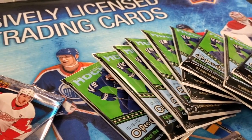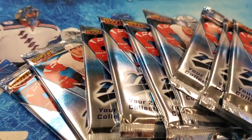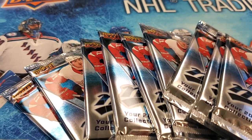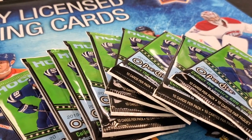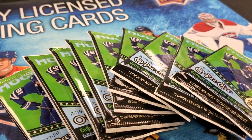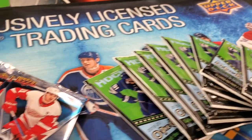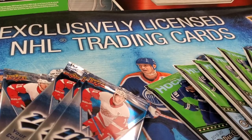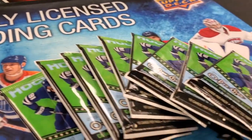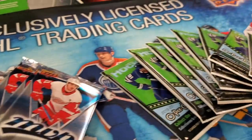My favorite of the two is MVP, because you at least get autograph options in here. And I like the inserts better in OPG — you've got much more variety of inserts, some nicer-looking inserts. I find MVP pretty plain. So we're going to do the compare, see what kind of hits we can get today. We have nine packs of OPG and nine packs of MVP, and we'll start with OPG.